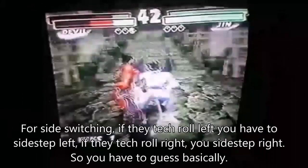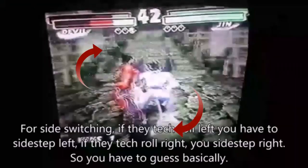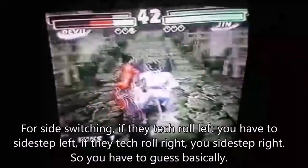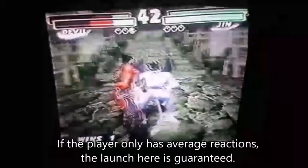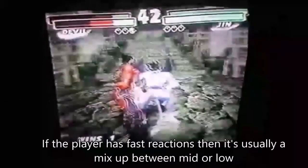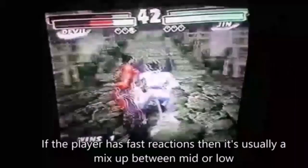For side switching, you had to sort of guess. If they tech rolled left, you had to sidestep left, but if they tech rolled right, you had to sidestep right as well. And it was really quick so you couldn't react — you just had to read what they were going to do. If the player on the receiving end only had average reaction speed, there's no way they could react in time to block the launch. If it was a really sick player with lightning quick reactions, then you could at least make them guess mid or low.